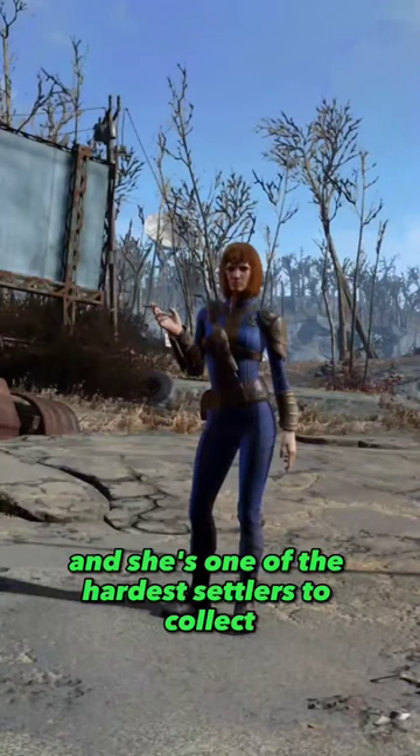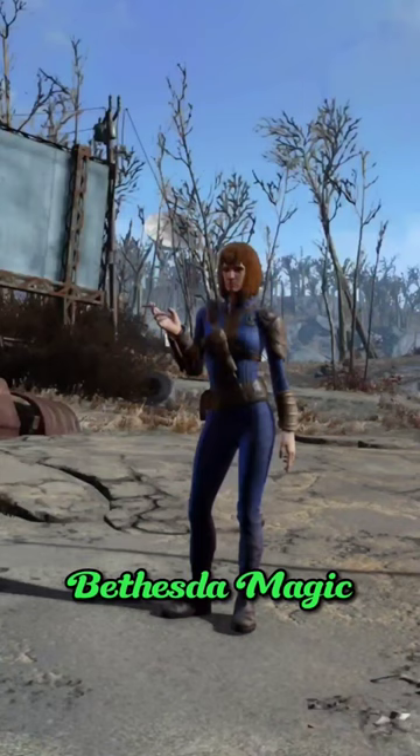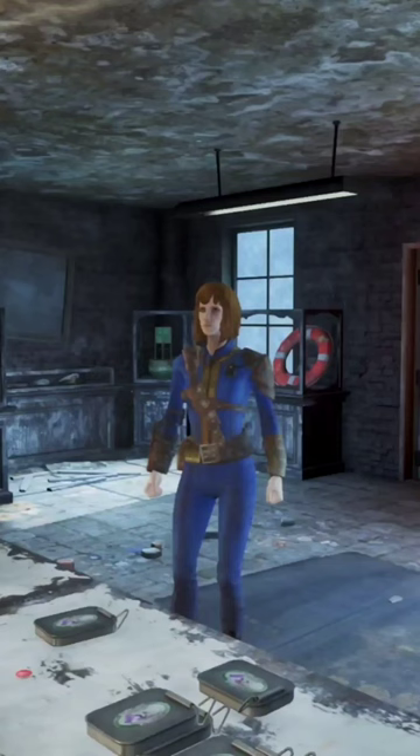This is Traitor Riley, and she's one of the hardest settlers to collect in Fallout 4, and that's because of something I like to call Bethesda magic. She's just incredibly buggy.